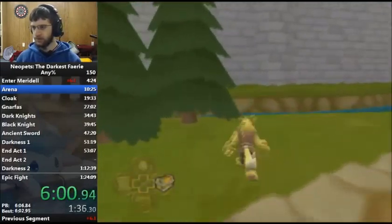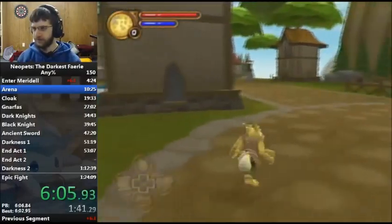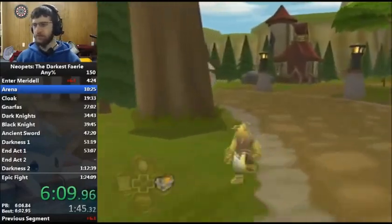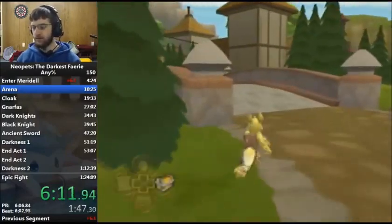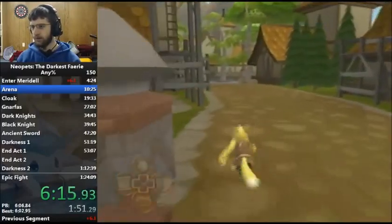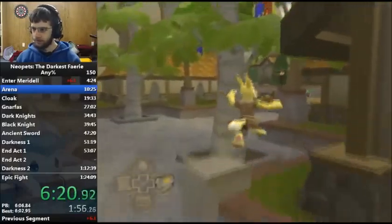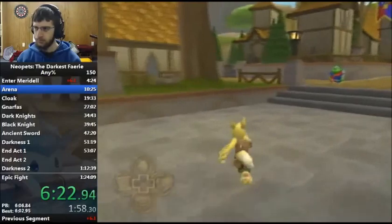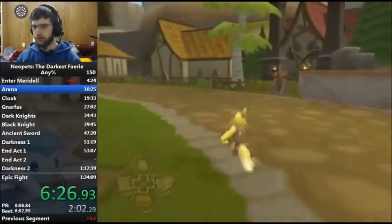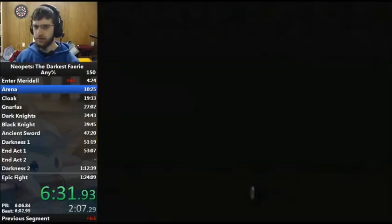Water warps you to certain points on the map, and this water just so happens to warp me a little bit closer to my destination. If I were to fall in any water surrounding this castle here, I would spawn right back where I just spawned, and we'll be using that to our advantage later on. Right now I'm going to the arena, but in order to fight in the arena I do need a sword, so I'm gonna come over here to this item shop.